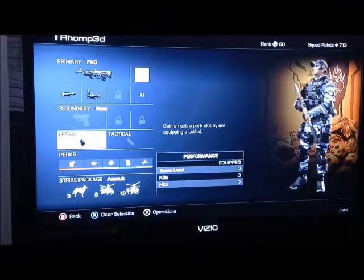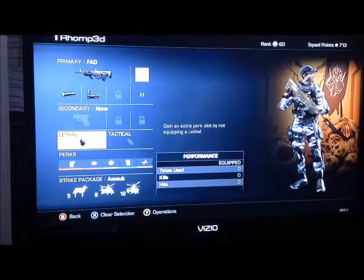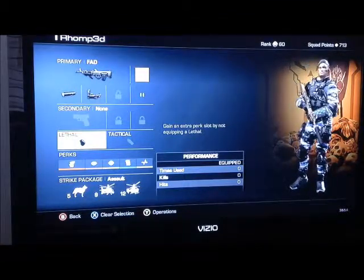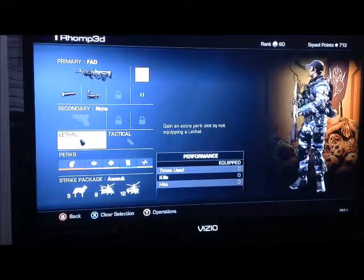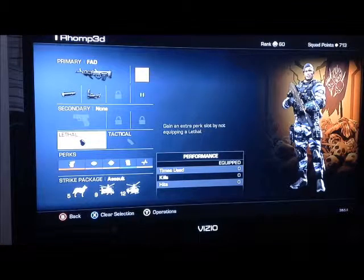Strike package, I'm going with assault on this one. I have the guard dog - I'm biased to this because I have a German Shepherd, so he's pretty badass. It's a really good streak to use because he tells you when people are coming and he kills people for you - I don't know how many times he's killed somebody where I haven't seen them. Then the hind, just another really good one - you don't have to control it, it just chills up there and bombs people away. Then the helo pilot, again just a fun one to use if you can get to it - I get to it every once in a while, it's pretty fun.